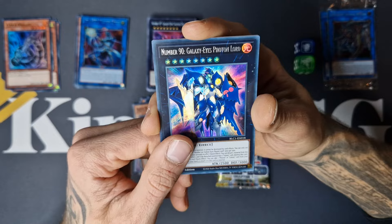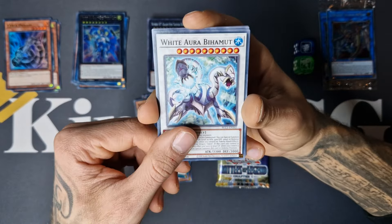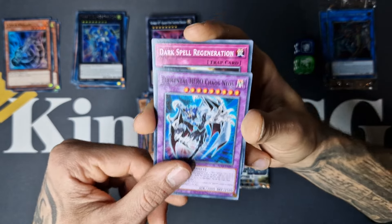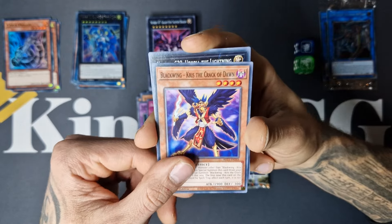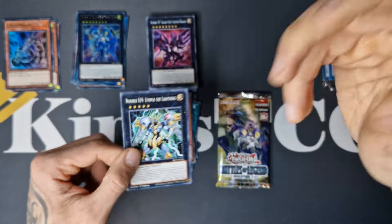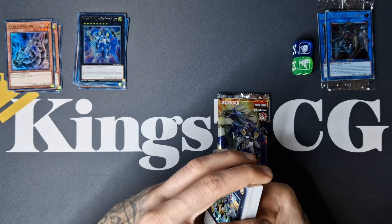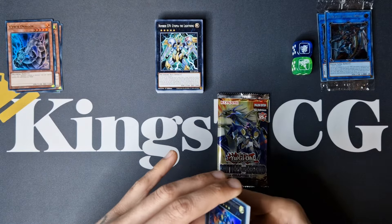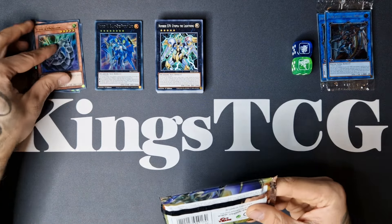Beautiful. White Aura Behemoth, Chronomaly Tuspar Rocket, Chaos Neos, Darkspell Regeneration, Kris The Crack of Dawn, and we got a Utopia — not the one I was looking for, but it's such a cool combo with Double or Nothing, Utopia, Utopia Double. Can also use Lightning in that package. Insane. Alright.